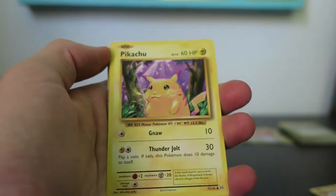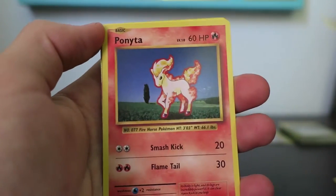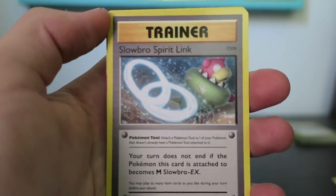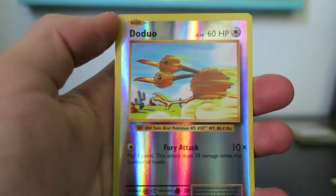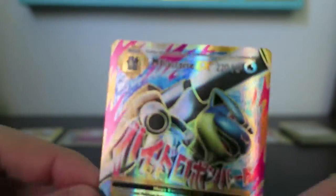We have Pikachu, Magnemite, Ponyta, Sandshrew, Slowbro Spirit Link, Brock's Grit — pretty cool card — Devolution Spray, Reverse Doduo, and... oh my goodness — Full Art Mega Blastoise! It's awesome!